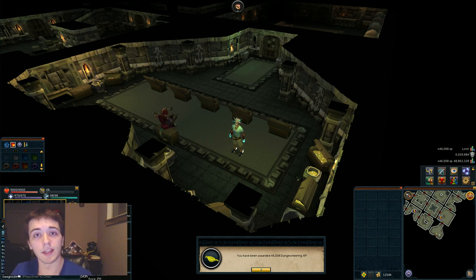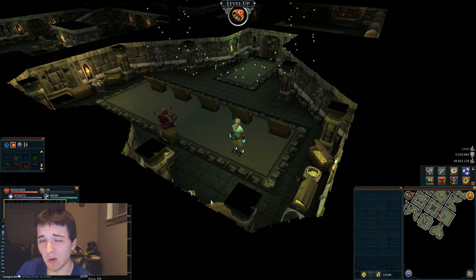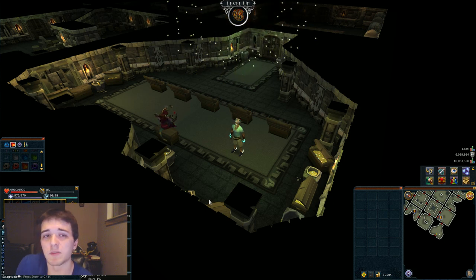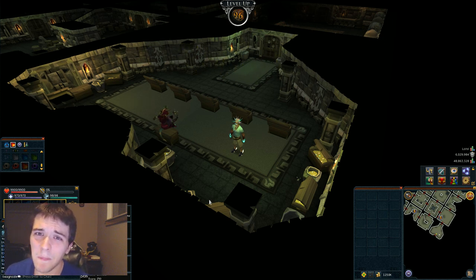96 Dungeoneering. I've been doing daily sinkholes and that's about it. World 77 is not my favorite place. The best I've gotten there is like a 28-minute large, and I'm like — ugh, that's so bad. Doubling it daily? That's like an entire hour just for that much. I mean, it's a good amount of experience, it's worth it. But 28 minutes? Man, that's bad.